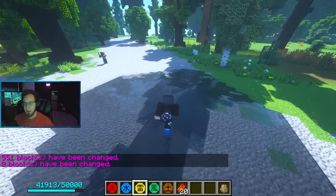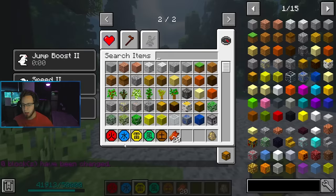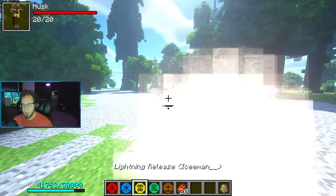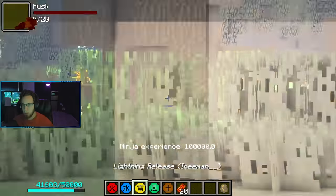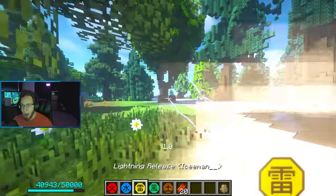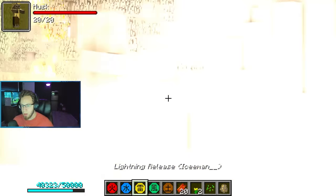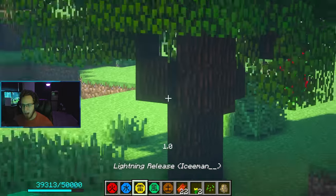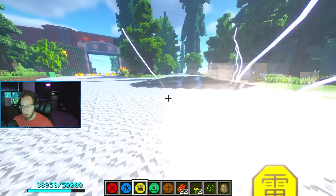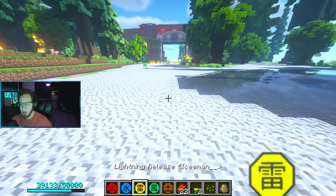Moving on to Lightning Release. I don't think I've tested this too much either, so let's see my first impressions. It zooms me in - Chidori! Wait, how did I change it to the sharp spear form? Oh, you just click it again. This is crazy but so hard to control. So that is Chidori, Chidori Sharp Spear, and Current - I'm not sure how you switch between those. And then Lightning Chakra Mode.